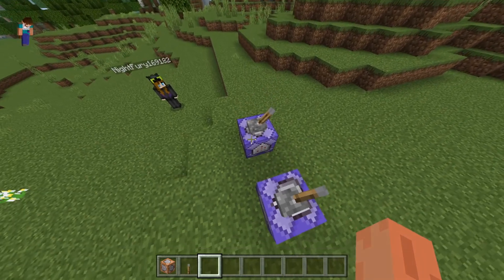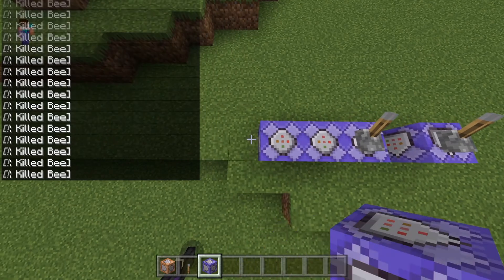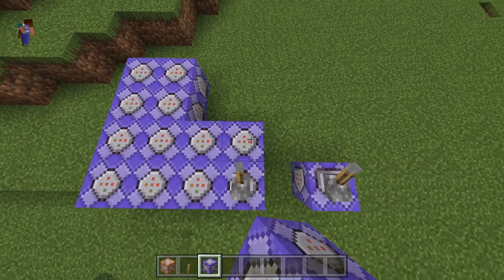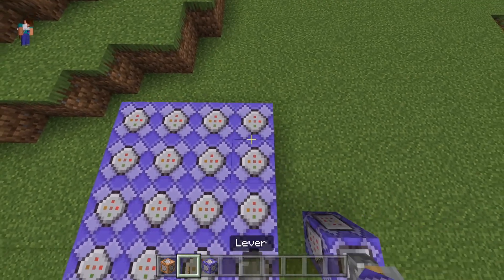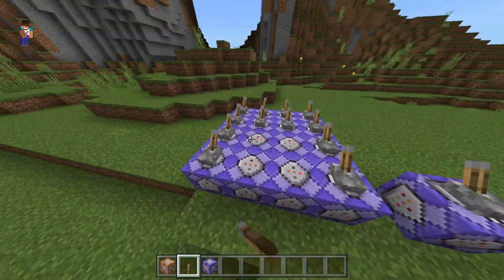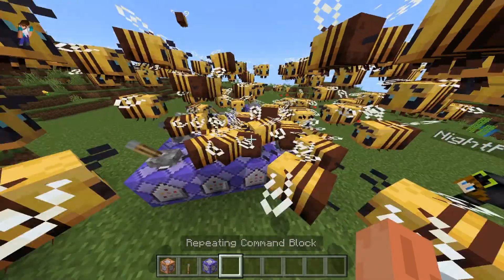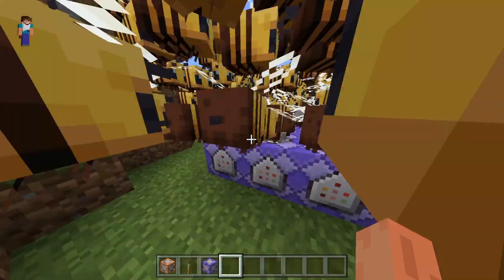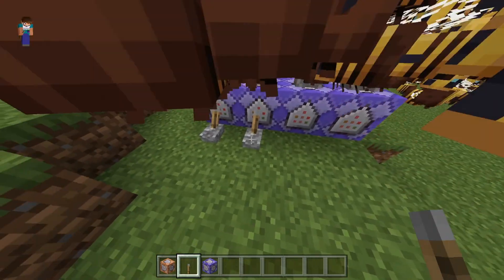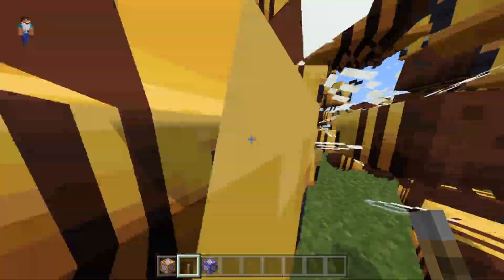So if we take this and just, you know, add a lot — like this — and then put levers on all of them, and then flick all of the levers if possible, it's gonna be a lot of entities here.